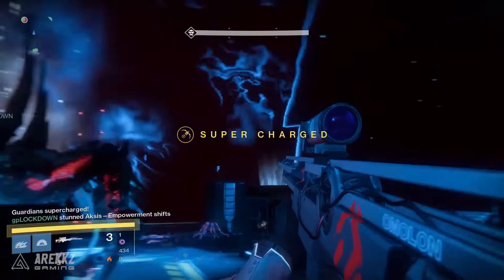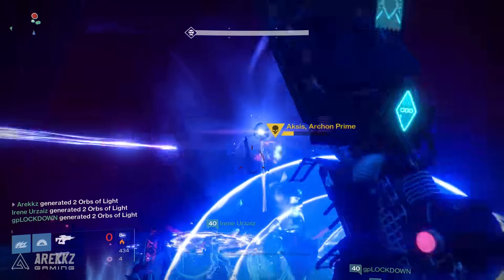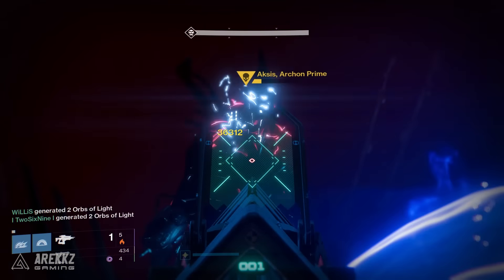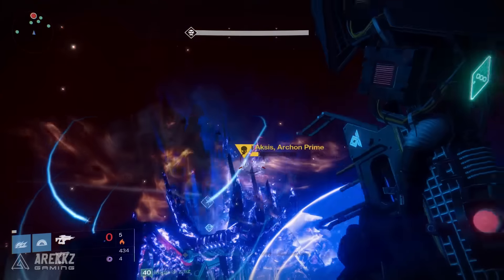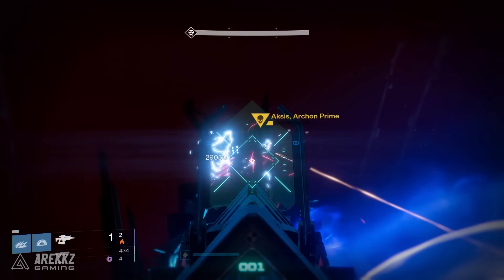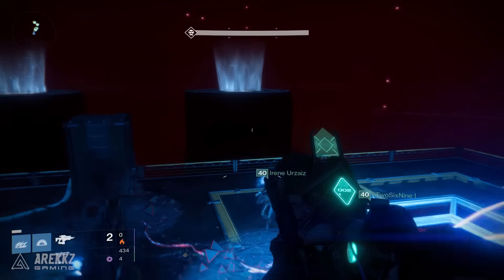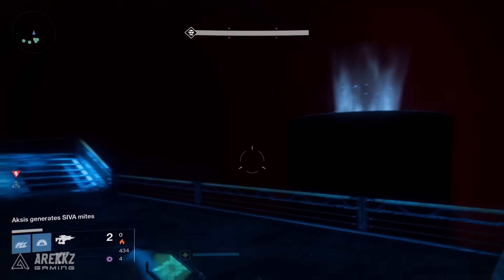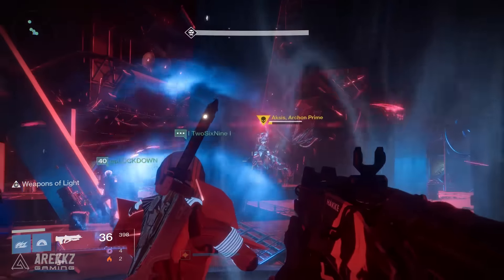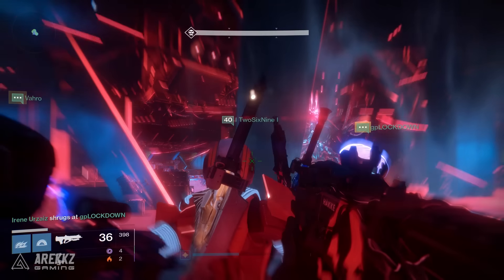A couple of things you need to know about the supercharge mechanic. This can be done each time Axis teleports — so during a DPS phase this can be done three times, because he'll do a short teleport, then a second one, and then a third where he stays for a longer period during which you deal damage. Each teleport you can supercharge one of the other plates. However, only one of the three plates will ever be marked with a red beacon, and it will always be one of the two plates that is not where Axis is. So if Axis teleports right, either the left or middle plate can be the supercharge plate; if he goes middle it can be left or right; if he goes left it can be middle or right.